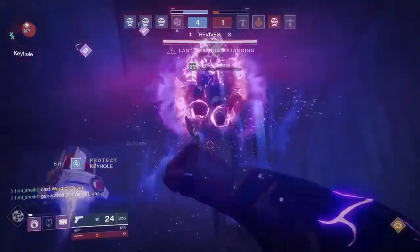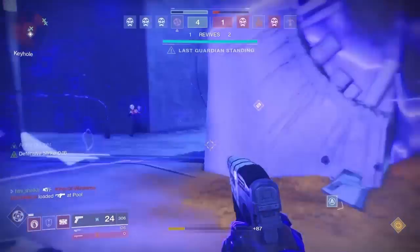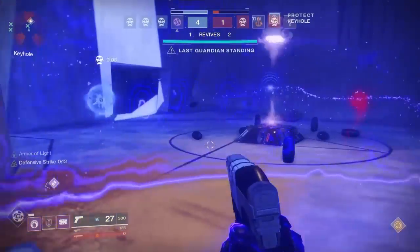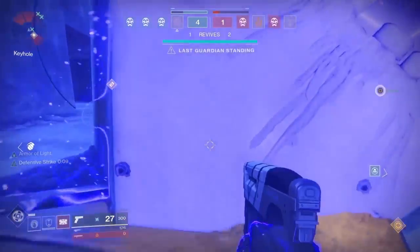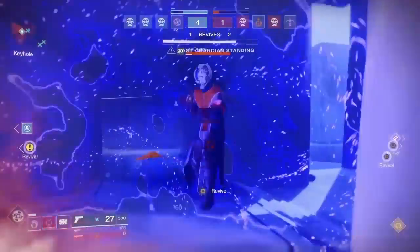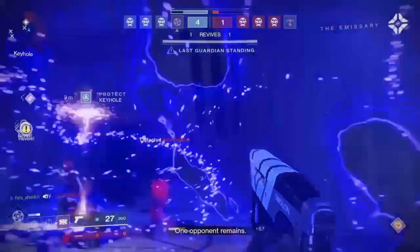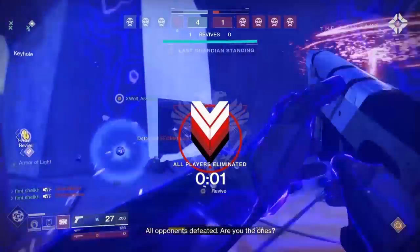Here I'm in a 1v3 protecting the bomb with my bubble next to it — anyone who comes near is an easy kill. I've taken one out, one guy went invisible. I tried to get a revive on a teammate but you can't res while taking damage. The enemy comes into the bubble — easy kill. Last guy tries to diffuse — boom, easy kill. Protected yet again thanks to Ward of Dawn.